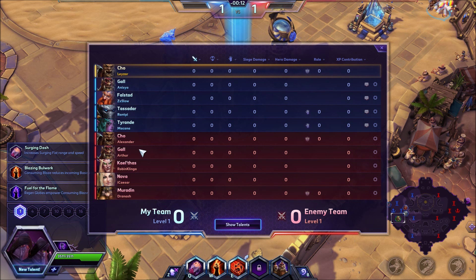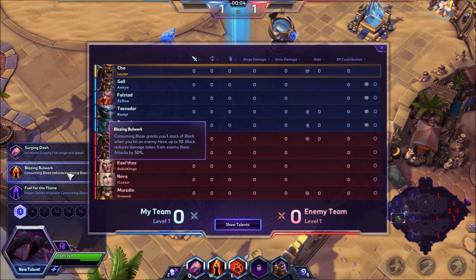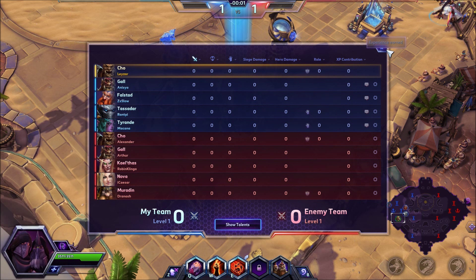Checking out the enemy team — they don't have a lot of auto-attack damage, though it depends if Nova picks up Anti-Armor Shells. This is the build I'm working on; still not a full build guide, just showing you what I've found.